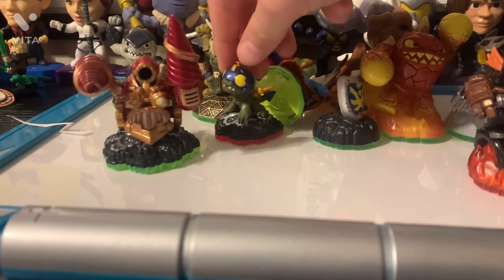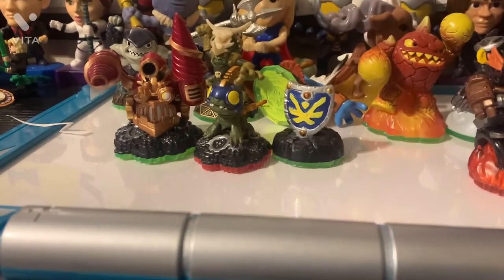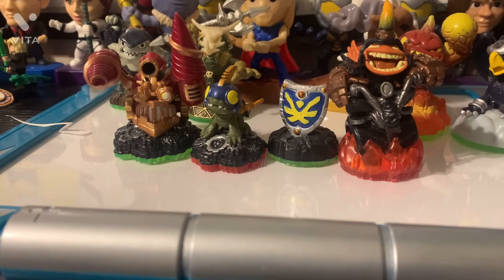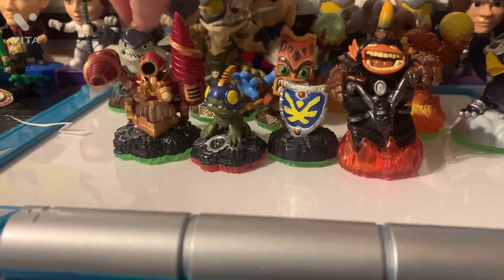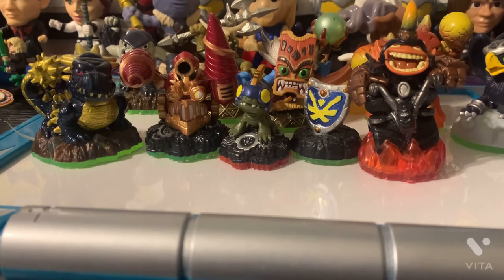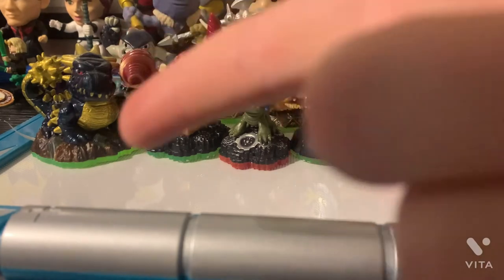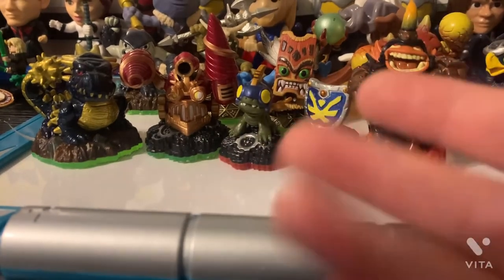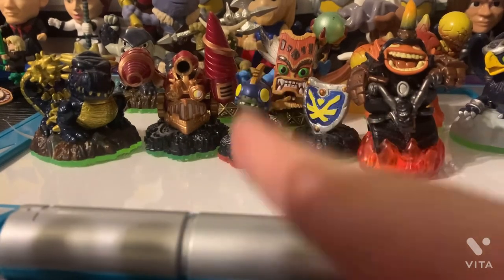In the end we got: Drill Sergeant, a magic item shield, Hog Wild Fryno, an Eruptor, Sonic Boom, Double Trouble, a Voodoo, a Teraphin, and the golden one - Legendary Bash. Thank y'all for watching! We are going to have another Skylanders unboxing video in 2022, I'd say near the end of the week - maybe Monday or Saturday, I have no clue yet. So make sure to keep watching for that. Thank you for watching and goodbye!